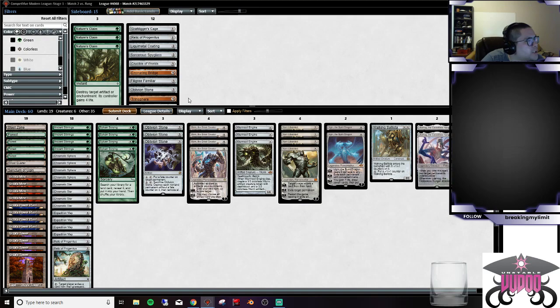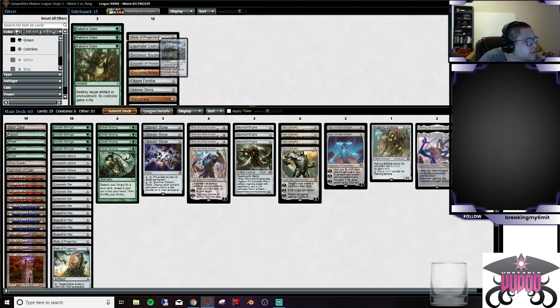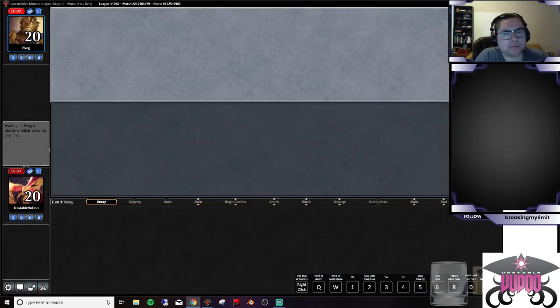We want to bring in either the Graf Diggers or the Relics since Karn can find the other one, but increasing our hits in the main board seems good. We'll bring in the Cage and leave the Relic in the side. Then we have to decide if we want to bring in a Worm Coil for more hits in the main. I'm fine leaving it, but we'll drop the Ulamogs and give this a test run to see if it's worthwhile.